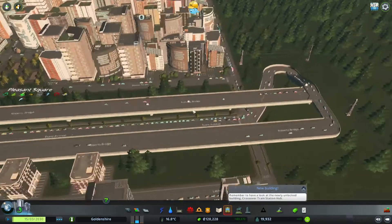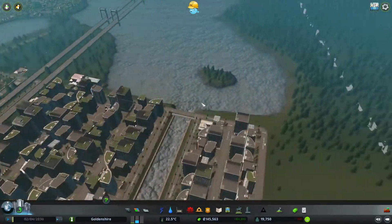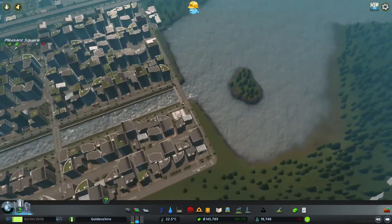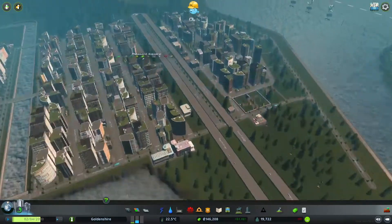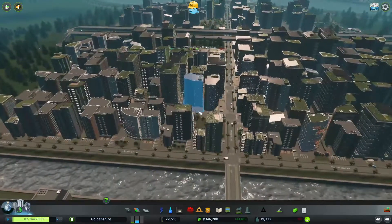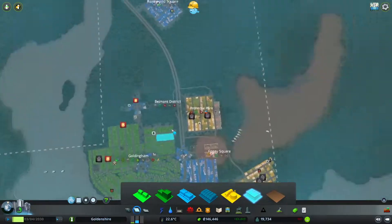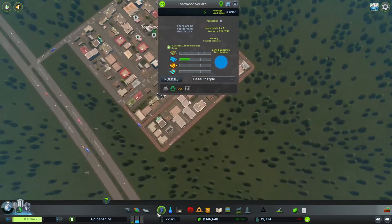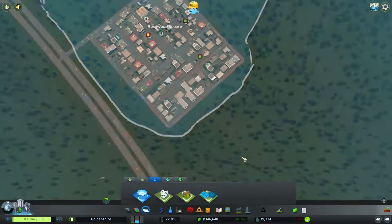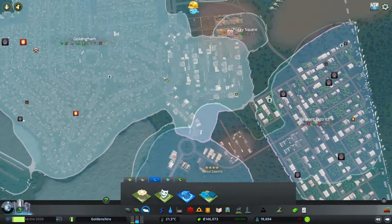I didn't realize this many cars were using this road — that's insane. I did not think that bridge would work that well. Big bridge works in Cities Skylines it would seem! Also no health issues now. We've got a bit of a commercial issue at the moment — we need some more commercial buildings. It's a local produce issue in this area.